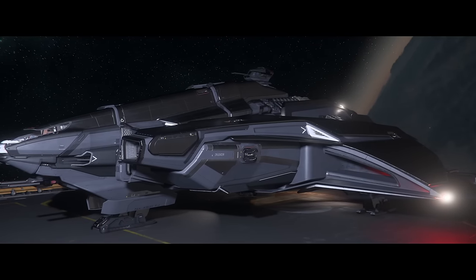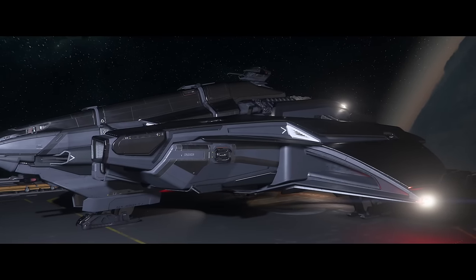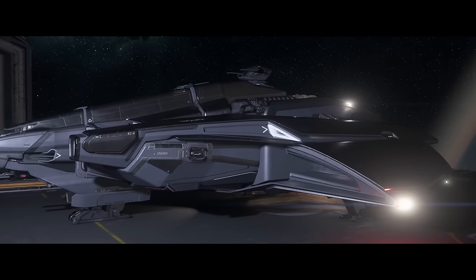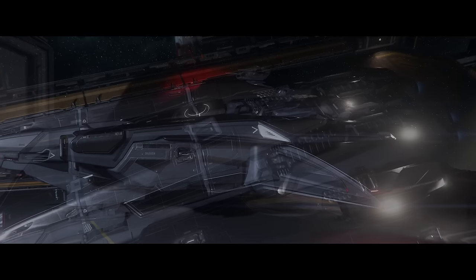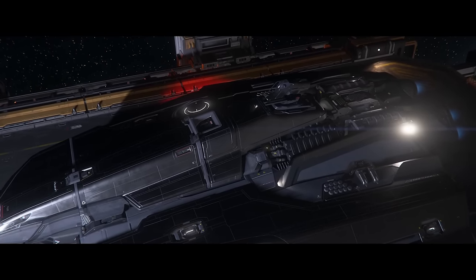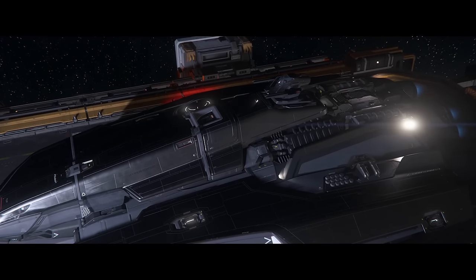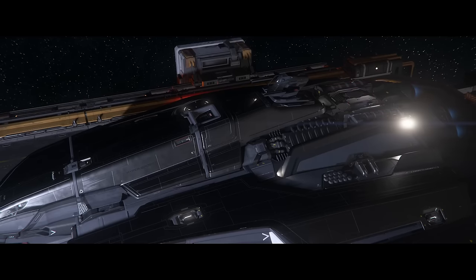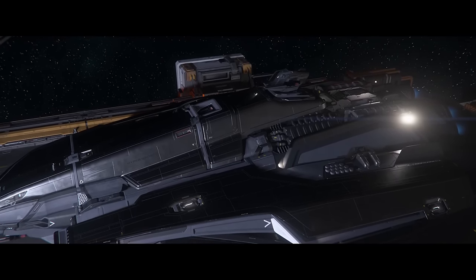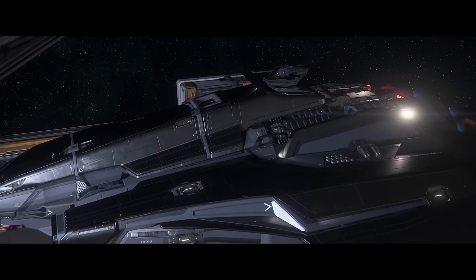In addition, they're adding new Pyro-related skins for Drake ships — the Cutlass, the Cutter, the Vulture, the Corsair, and the salvage ship. The Ursa Rover medical variant is also getting new skins, which will be a first look since it's a new ship. The MPUV-1T, which has the tractor beam, is also getting some skins — and this will likely be the first time we see it in-game.